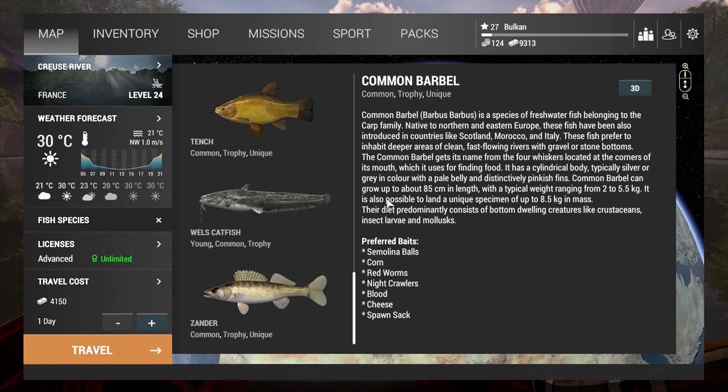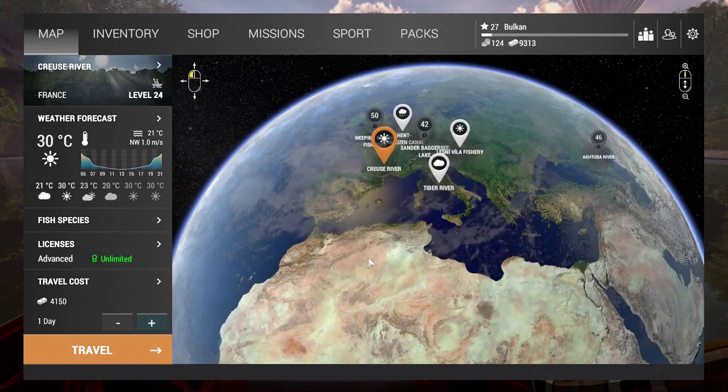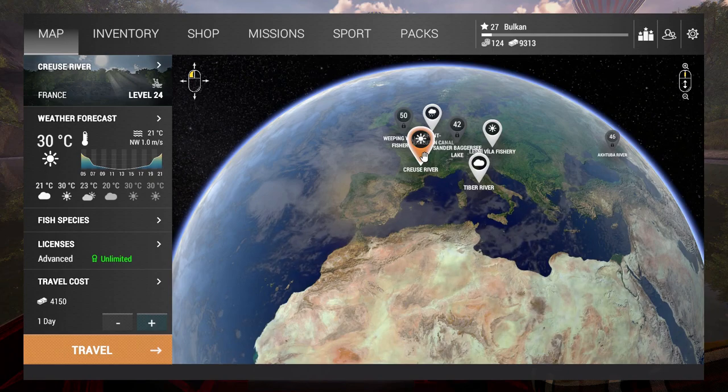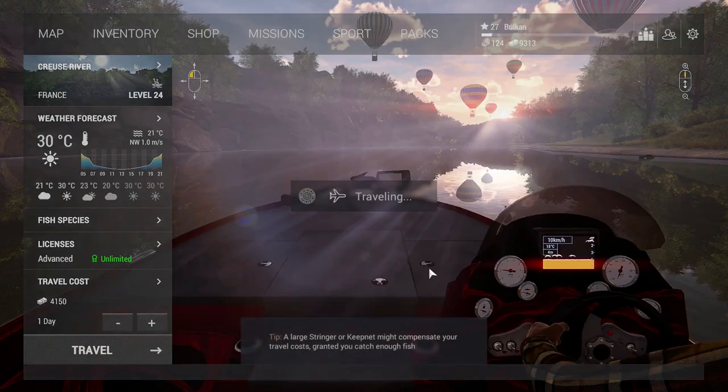Hello guys, I'm Belkan playing the Fisherman Beta and I reached level 27. At this point I decided to finally visit the new spot, the new place on this game. It's the French map, the French location, Cruz River. It might not be pronounced like that, I'm not sure, but it will be my first time going there. Let's see what happens.